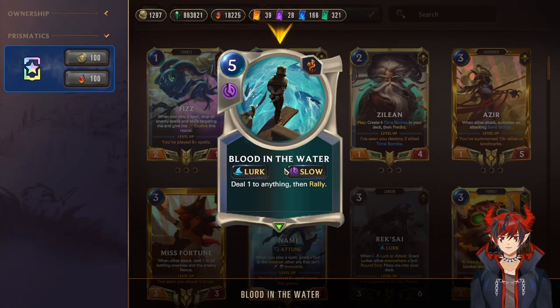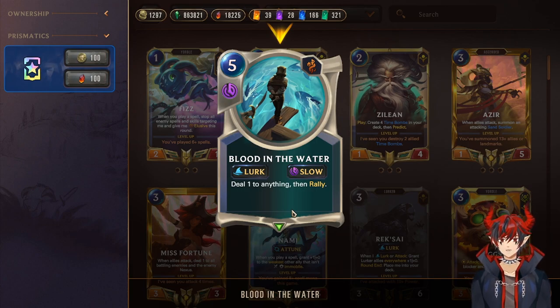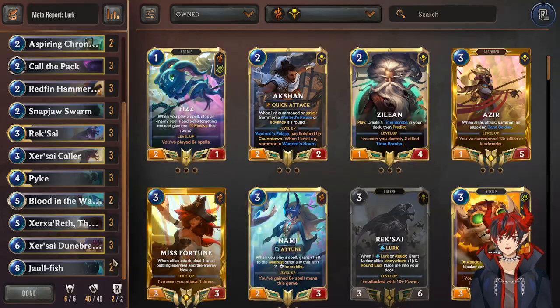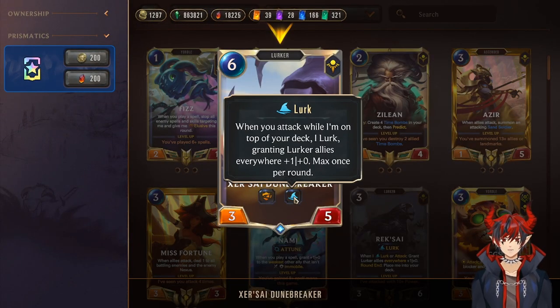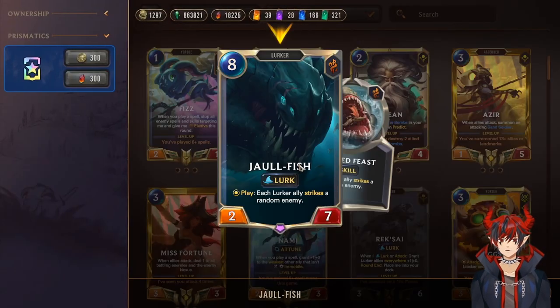Next we have Blood in the Water, a lurker spell that lets you deal one to anything — the nexus or a low-hp unit — and then rally, allowing you to attack again on your turn to close out the game or attack on defense turn and set up for an open win. Next we have a five-cost lurker that on attack, if you have eight plus power, gets fearsome, overwhelm, and spell shield — a nice pseudo-finisher. There's also a side Doom Breaker, another overwhelm lurker for the mid-to-late game.